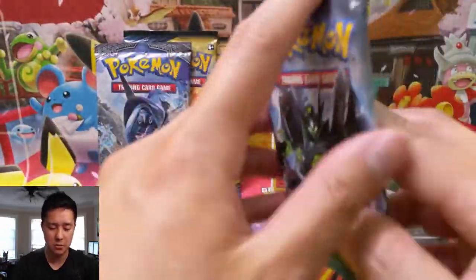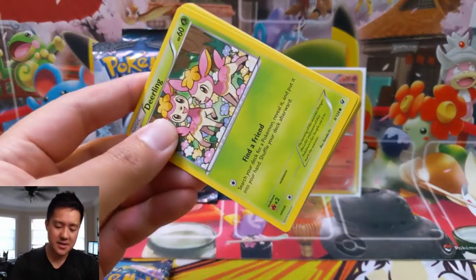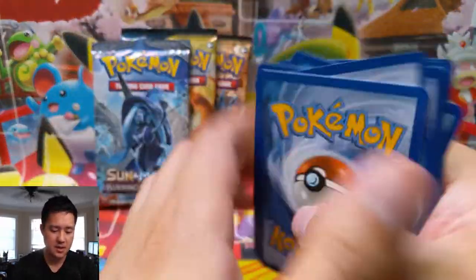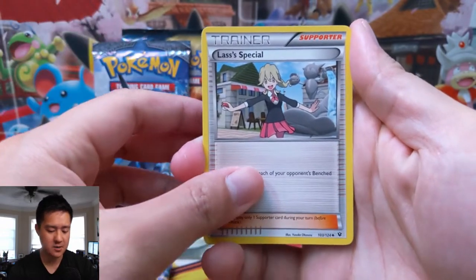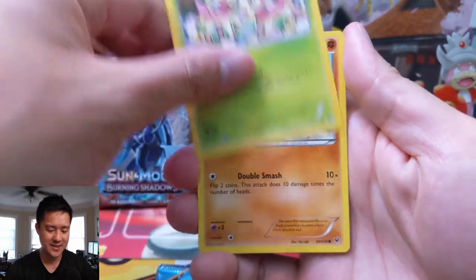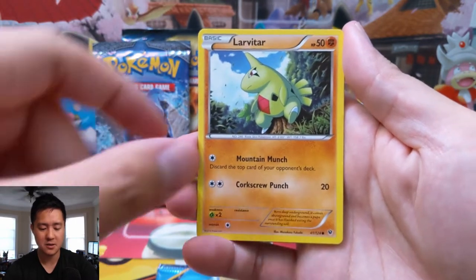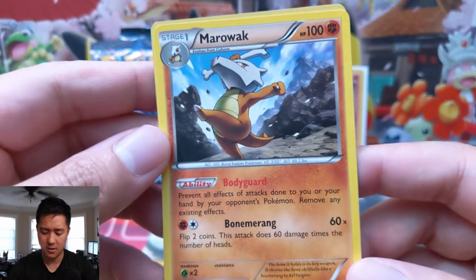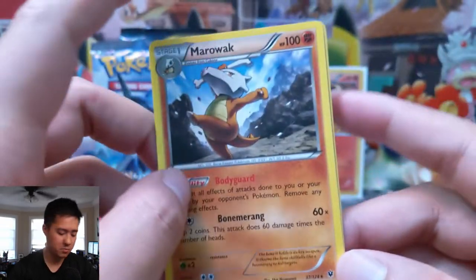Oh, a Mega Rayquaza — that'd be really cool to pull. Considering I wasn't there for XY, a lot of those EX basics and Megas look really cool to me, especially the full arts. In Sun and Moon things really got into a routine style-wise, but XY feels very unique. We get a Shuckle, Dome Fossil, Kabuto, Deerling, Riolu, Jigglypuff, Carbink, Larvitar — I do like that art — a Meowth as our reverse holo, and then a regular rare Marowak. Bodyguard prevents all effects; Boomerang does 60 times 2 — not terrible.